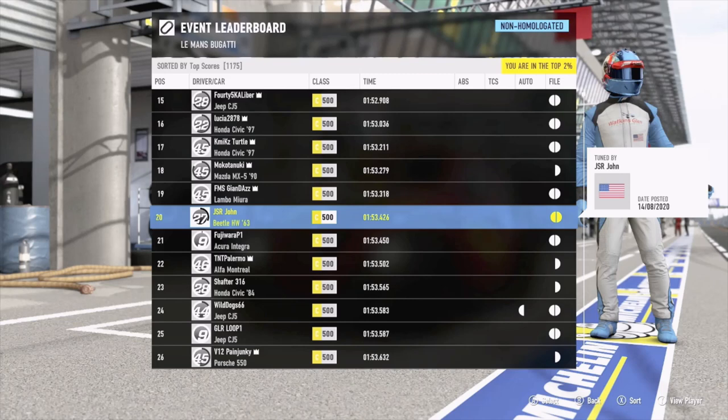The MX5 is a super strong car, more so around momentum tracks or all-rounders like Silverstone. Right below us is an Acura Integra and then an Alfa Montreal, so quite a few cars can actually hover at doing really good pace around this track. I'm really happy that the Volkswagen Beetle can do it as well - and it was just really fun to show some love to the Hot Wheels cars. This is a great car for tracks with a blend of acceleration and grip.